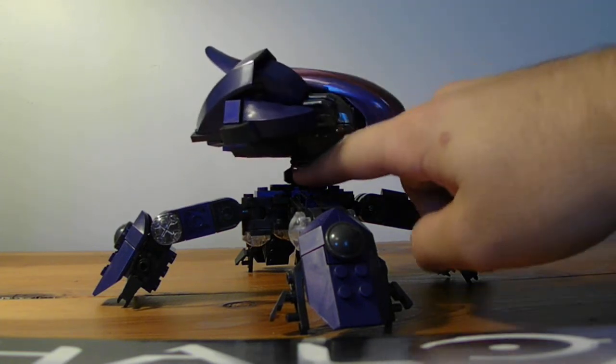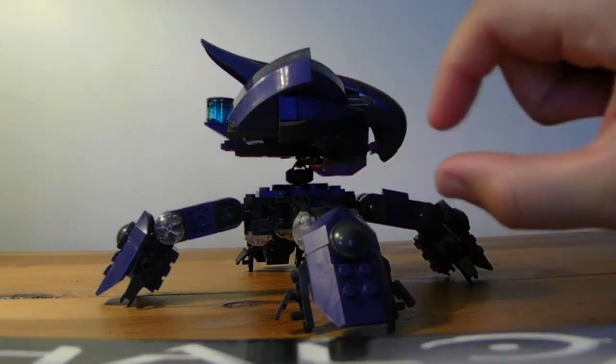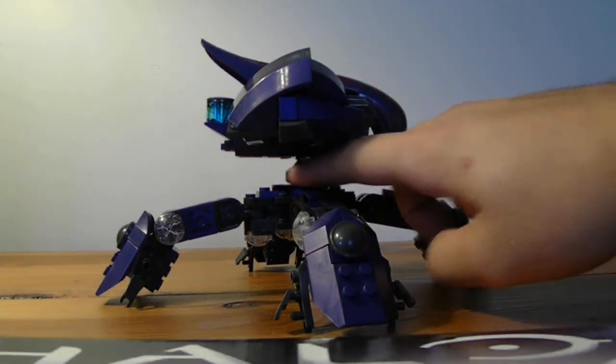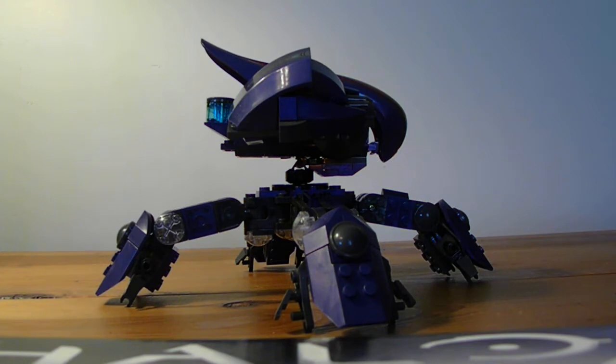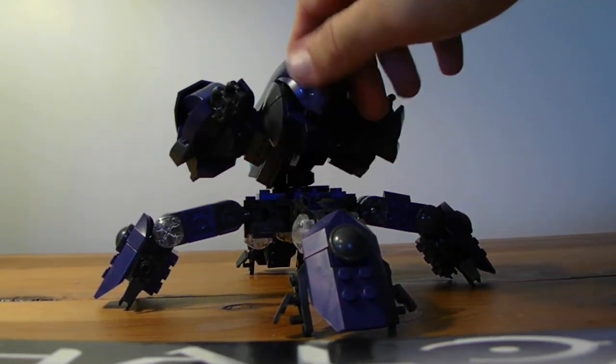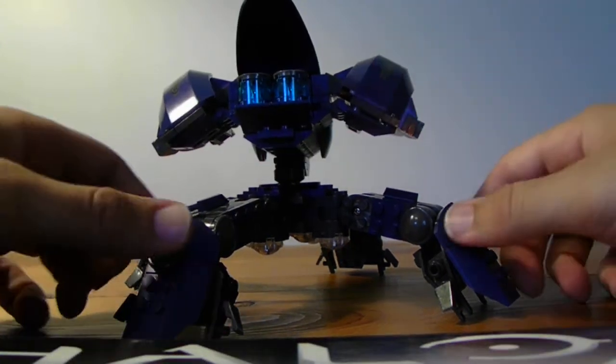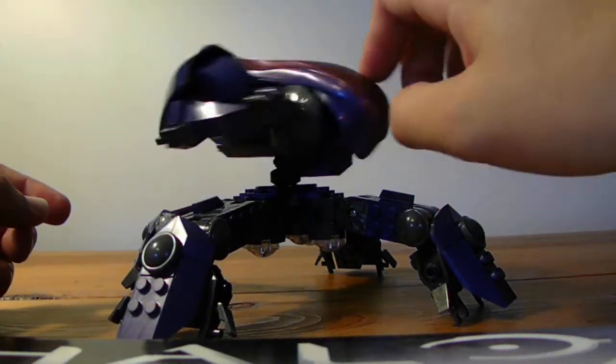It doesn't have a bulky section anymore. The original one did have like a regular block — I tried to build around it, but it just looked off. So I got some more parts available and just redesigned it. It's just a very basic swivel joint — pivot and swivel. Didn't really change the base features of any of it, just redesigned the legs and gave it a different top.